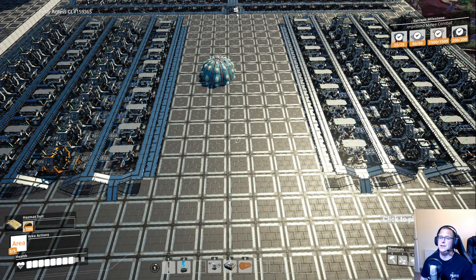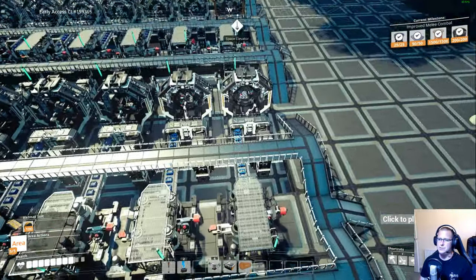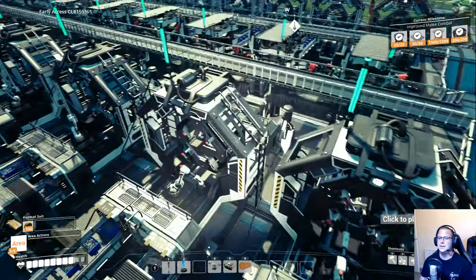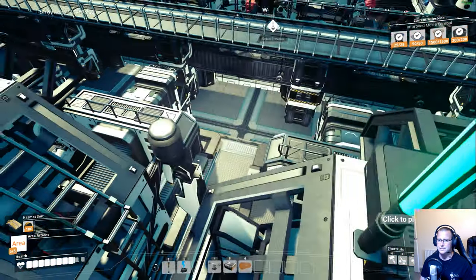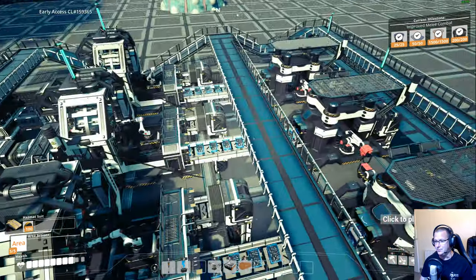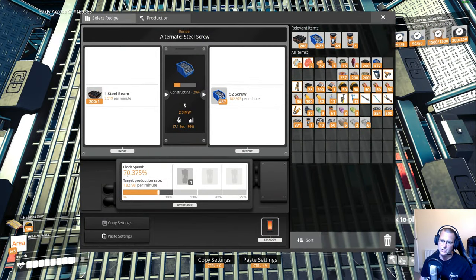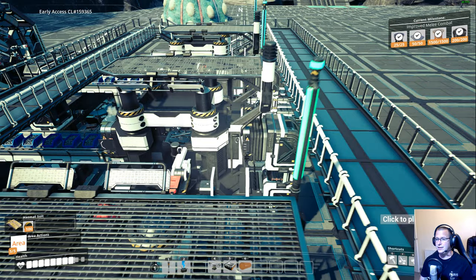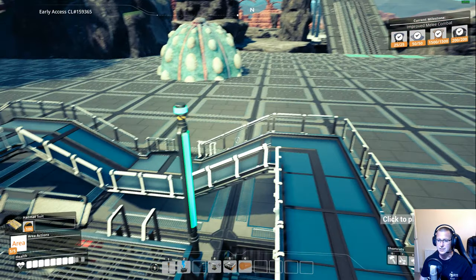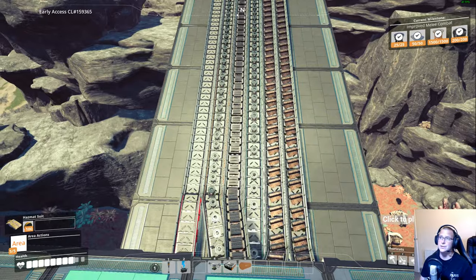If you do use the steel screw recipe you can then do the second part of the tip, which is: build a constructor for every machine that needs screws and directly feed it into it. This one is clocked at 93.83% — it's just the number I needed. Each one of these needs 182.975 screws a minute. We've already found out that one constructor can pump out 260 a minute standard, not overclocked. So we're underclocking this to 70.375% to produce the 182.98 a minute that it needs. The only thing coming into this factory to make all of these rotors is the steel beams being turned into screws in the constructors, and two lines of copper sheets.